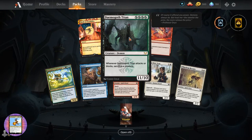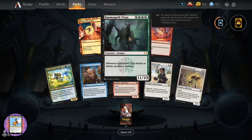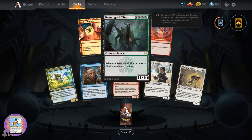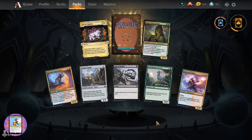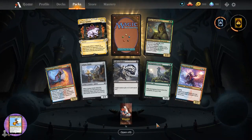What is this? Creature Demon, eleven-ten for four. Whenever it attacks or blocks, sacrifice a creature. Welcome Jonathan Gaither. Dolphgrim says 'No to blue, who will join me?' Do we have any mono red aggro players in the chat? That is the true colour of magic.